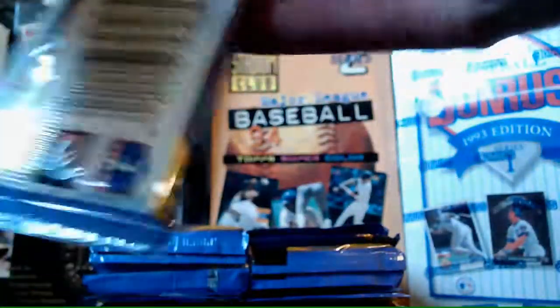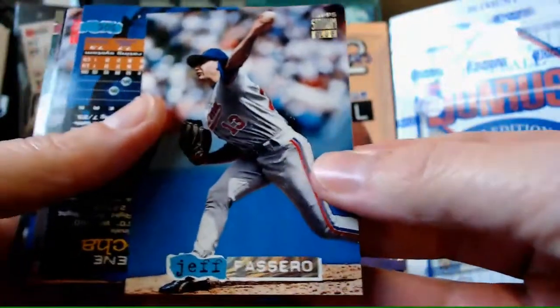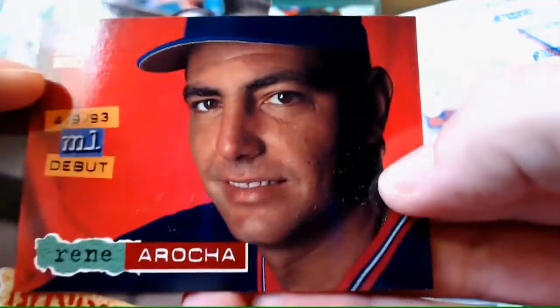Wow, there's only one pack done - that took five minutes. I'll probably move a little quicker and cut some of the reordering. Steve Reed, Jeff Becerra - that's our rainbow. And Rene Arocha with a close-up shot - pretty sweet. I mean, I don't know who Rene Arocha is but it's a pretty sweet close-up card with a red background.